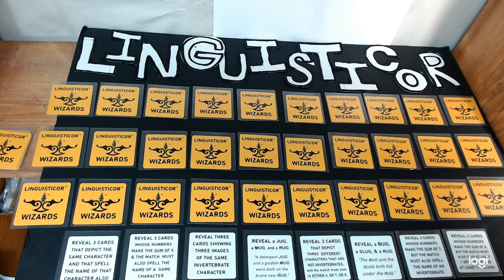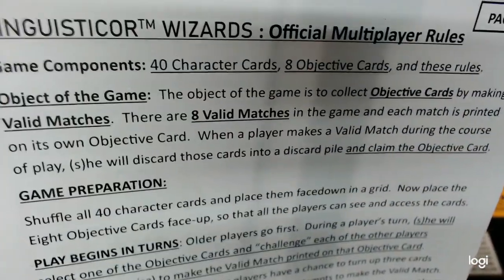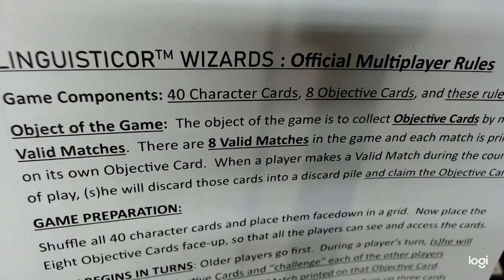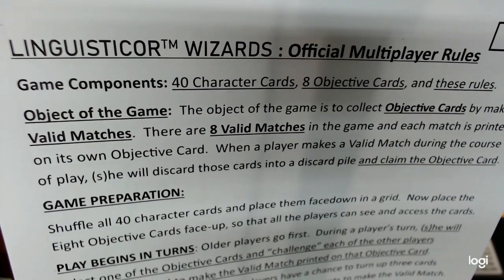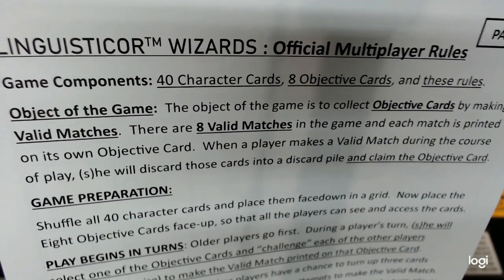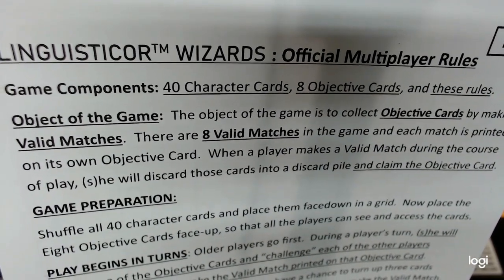We're going to go over the rules really fast — I'm just going to read the official multiplayer rules aloud. The object of the game is to collect objective cards by making valid matches. There are eight valid matches in the game and each match is printed on its own objective card. When a player makes a valid match during the course of play, he or she will discard those cards into a discard pile and claim the objective card.